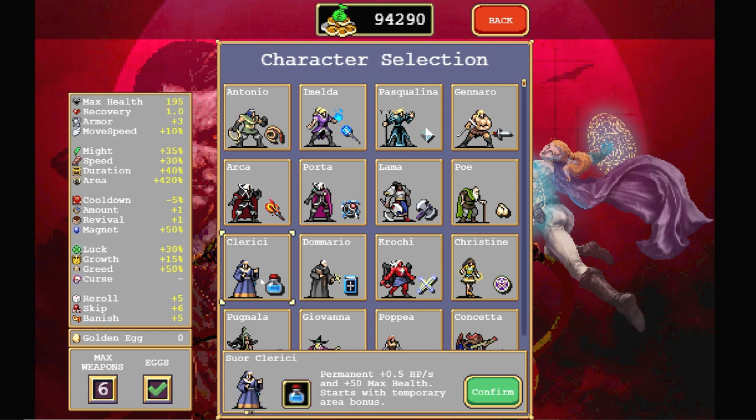We're going to continue playing as each character at least once. Today we're playing as Clarice. Her starting weapon is the Santa Water, which would normally not be a very good starting item, but she does get some things to compensate for it.